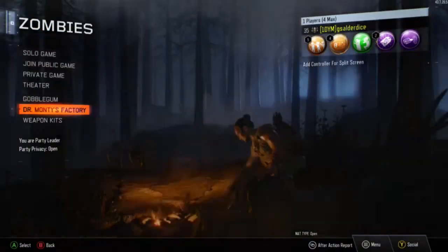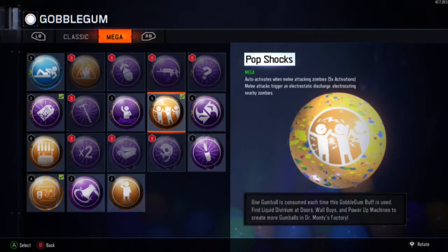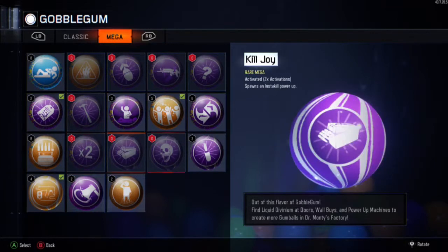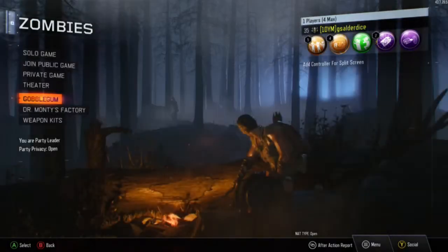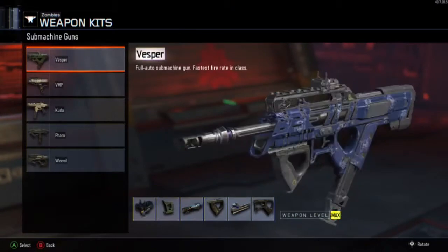For the Liquid Divinium, I've got 30. I've made a video of me opening them and I'll be putting that up shortly. I'll be using a lot of my Mega Gum Walls. I've been saving a few of them for either a particular map, or to go with a set. For example, the one at the top left — can't remember what it's called — lets you keep your perks when you get revived. So I want to keep that for use with Perkaholic, where you have all the perks.